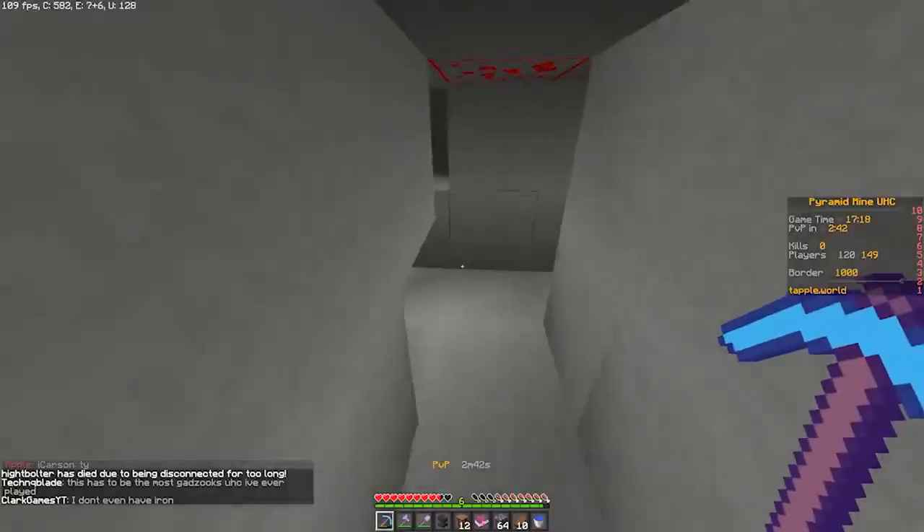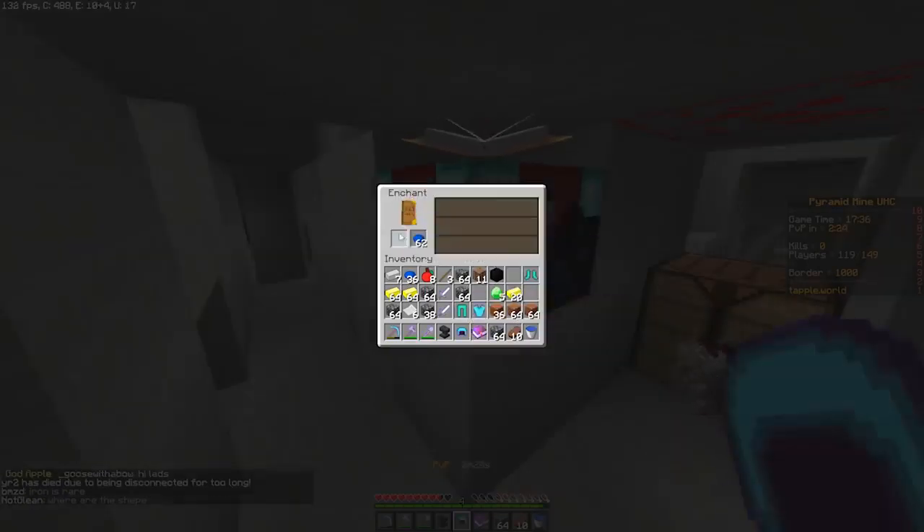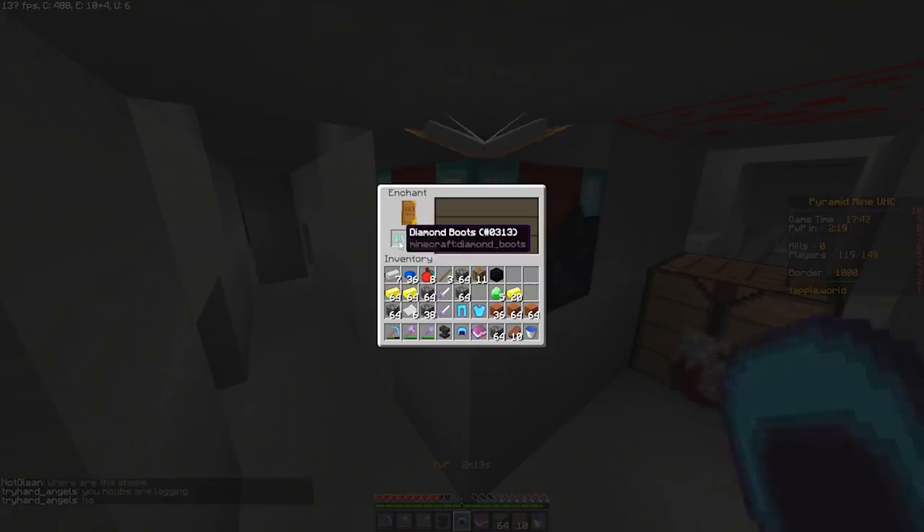We need one more - okay, we got the diamond. We have 24 diamonds - we can actually make the full set. Bada bing, bada boom, full diamond! Protection one, protection one, protection one - I'll go for protection one on all pieces. We have full prot one! This is so super duper nice. We can also get some gapples right here. This is good.